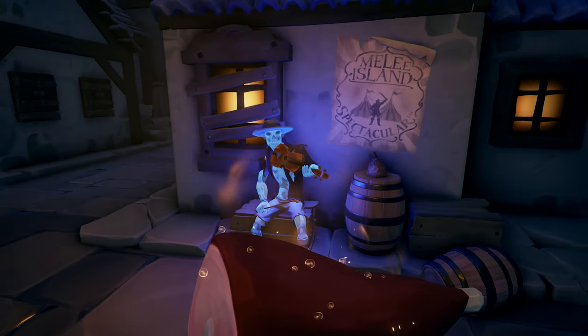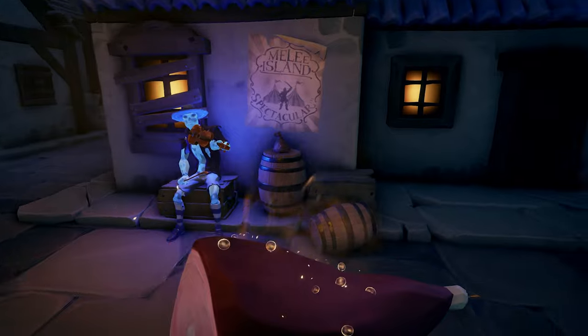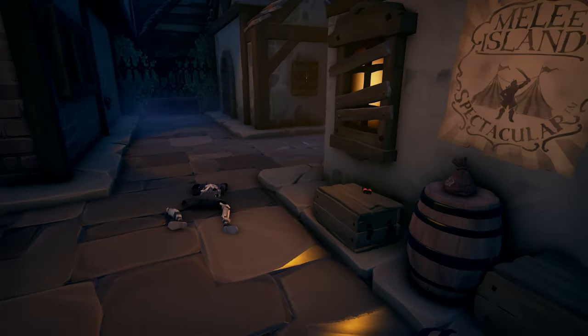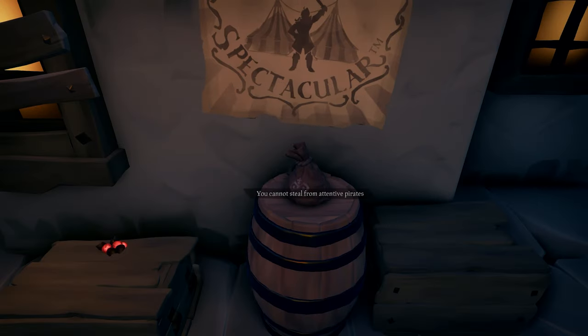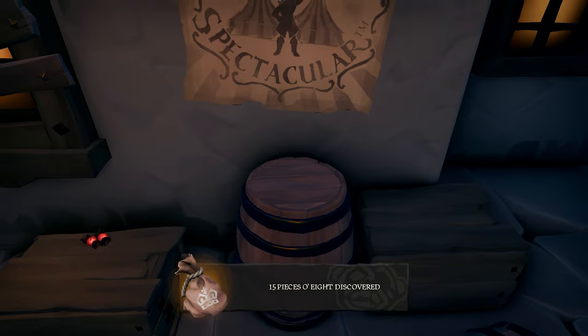After completing the recipe and cooking the root beer meat, place it down on the piranha poodle's bowl behind the church. After this short sequence the poodles will attack and kill Walt. Once the poodles run off the pouch will be available to collect. Again, this pouch can only be collected after completing this section of the tall tale.